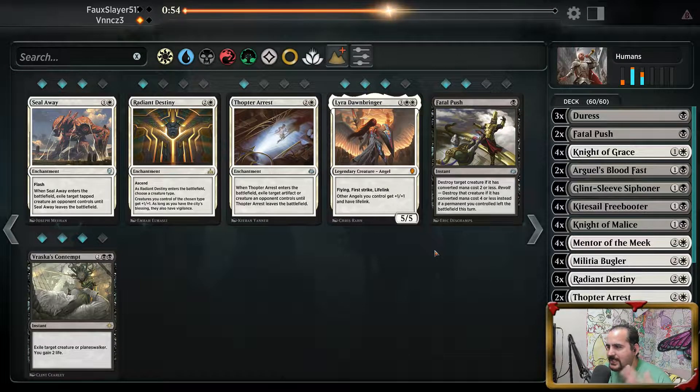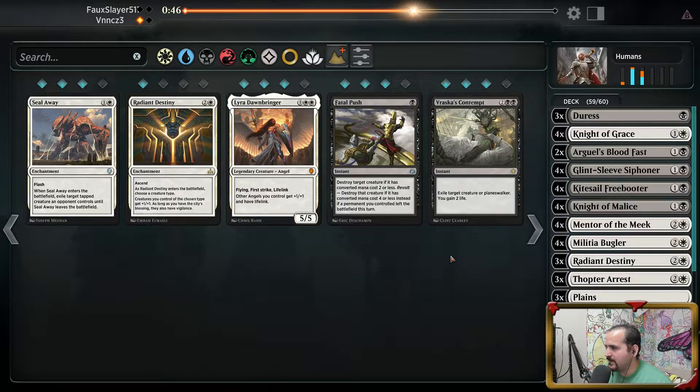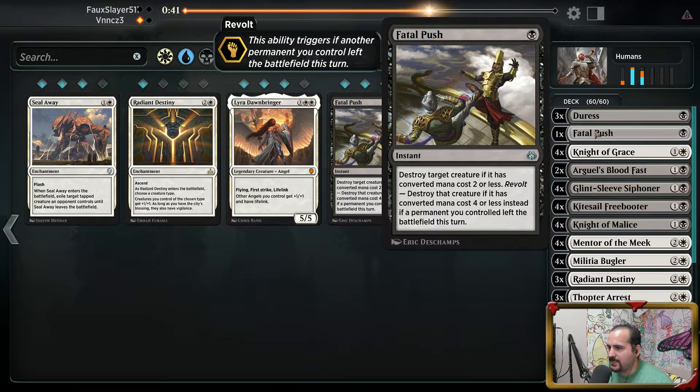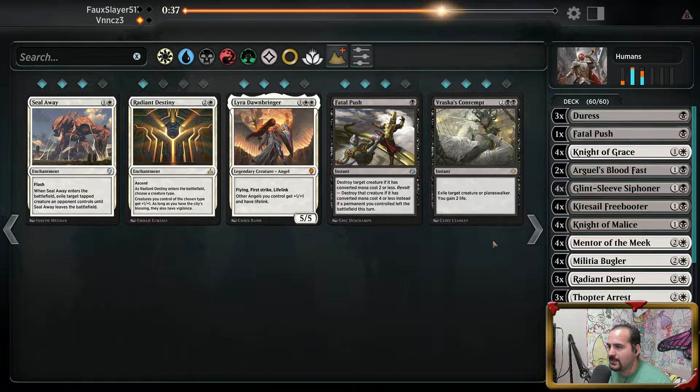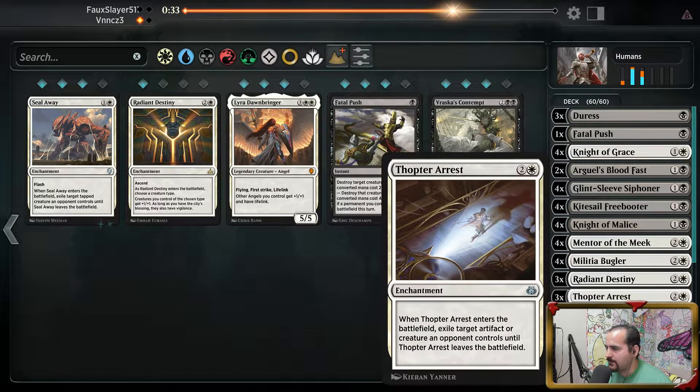Because just like we saw in the last game, he didn't even have to swing with any of his creatures — they were just effectively blocking as they were. We'll go a single Fatal Push. I don't know when this is gonna be valuable to use, because I only saw one or two creatures that could actually get hit by it. But the Thopter Arrest hits everything.